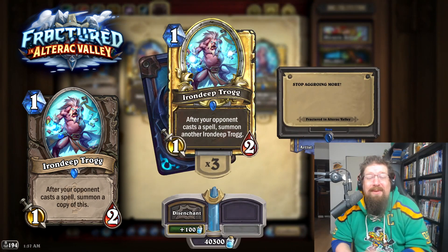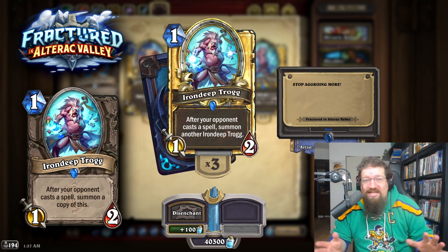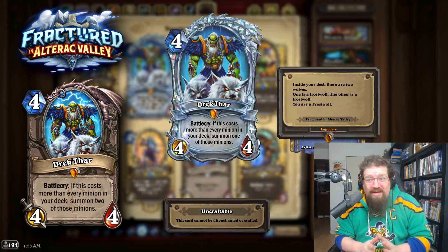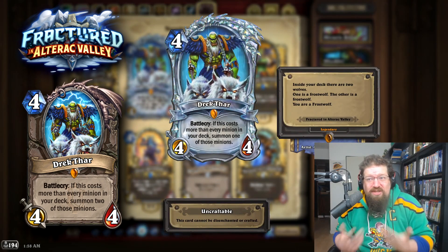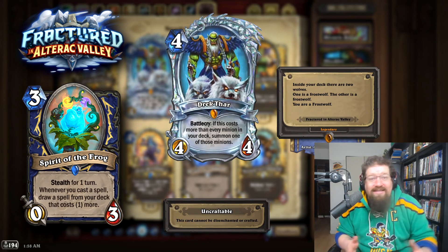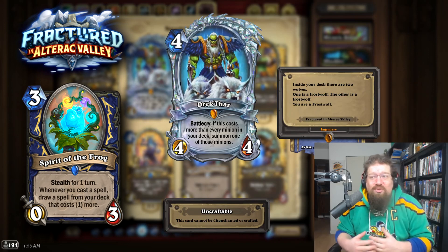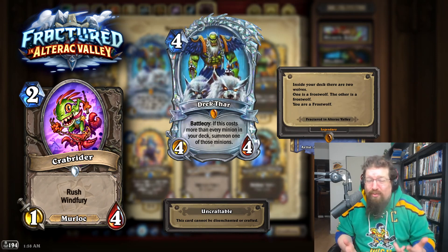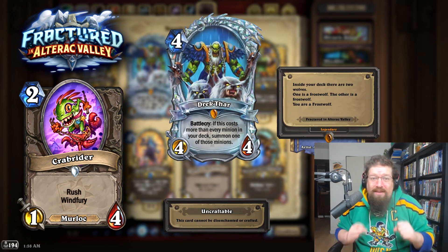Iron Deep Trog used to summon a copy instead of another Trog — this was a good nerf. I don't see any reason to revert it; it's still a really good card. Drek'Thar used to summon two minions from your deck. There's no way this should be reverted in Wild, especially with Shaman and Spear of the Frog shenanigans — that deck was utterly disgusting. It'd probably be better now than it was then, especially with Priest running Radiant Elemental and Inner Fire stuff, plus Crab Rider has since been reverted. Just do not revert Drek'Thar — it would be a disaster.